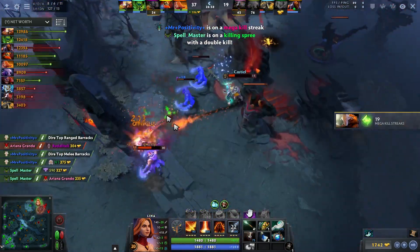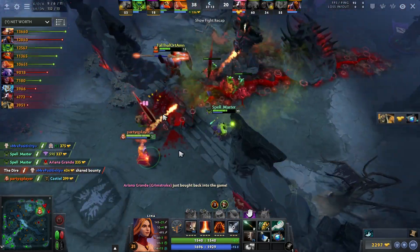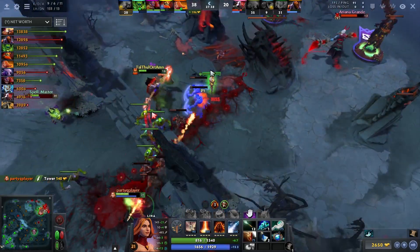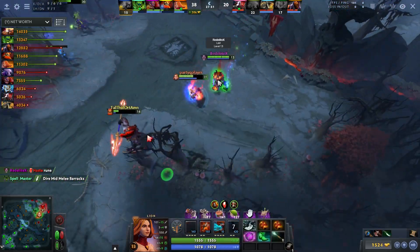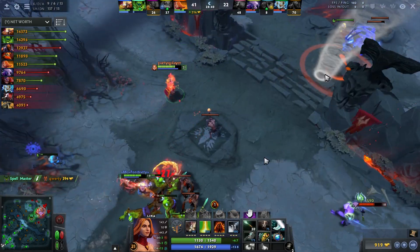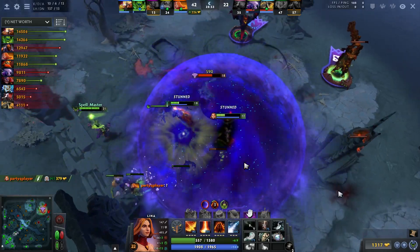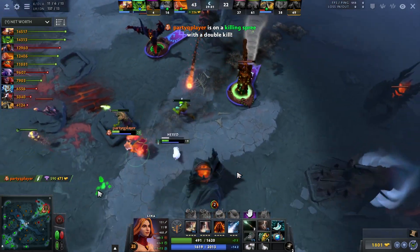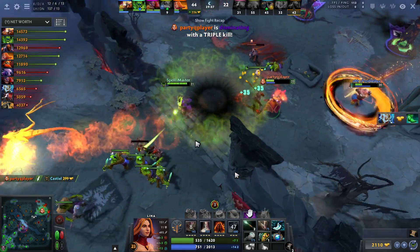Just by watching that fight you can see the pure impact of having a lot of items — all the Eul's usage, casting stuns from super far away, 14% spell amplification, extra Light Strike Array damage, insane movement speed from BoTs and Eul's. Having these items allows you to fight super effectively and it really shows. I pick up a Blink Dagger which lets me close the gap on the Zeus and right-click him to death. Very important to question-mark your enemies.